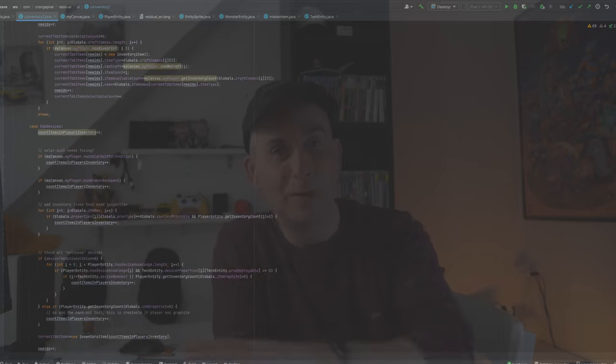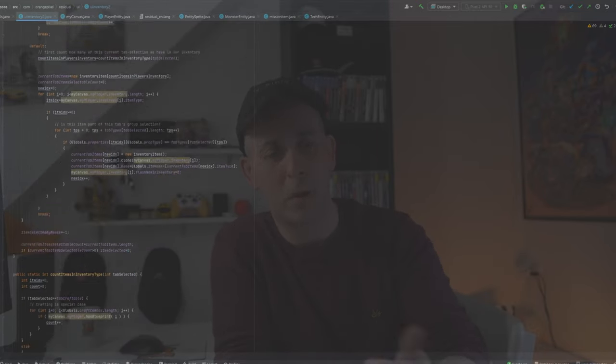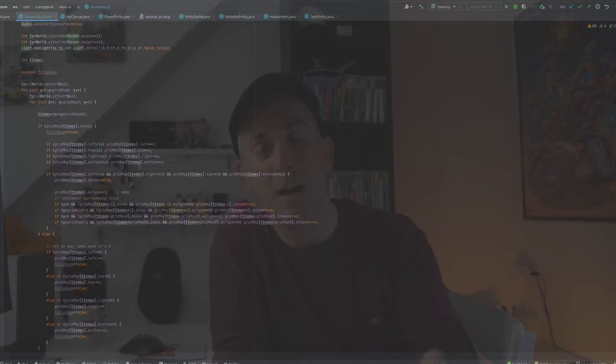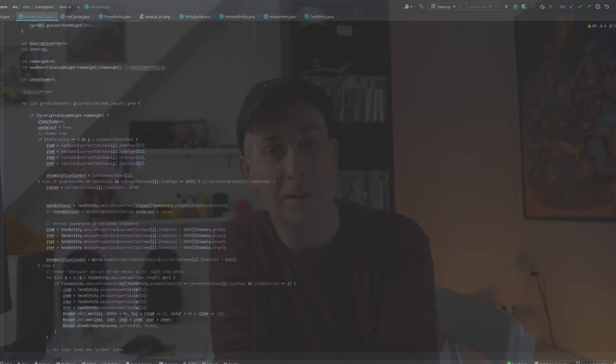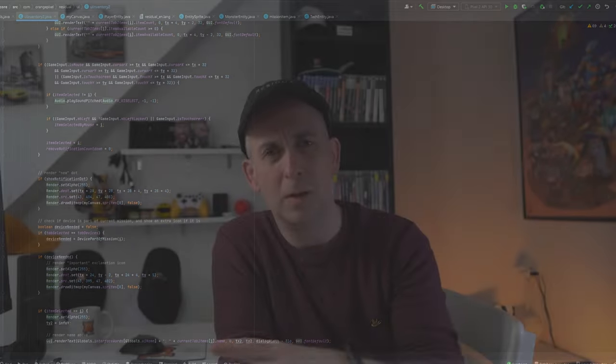I needed all that code anyway — sorting everything into categories and things like that. I copied everything from the original and started shifting things around: changing the background to the blue dialogue style, making bigger icons, moving text around. Once all that was done on Tuesday I had most of it up and running. Wednesday I added new functionality like quick access, craftable info, and deployable previews.